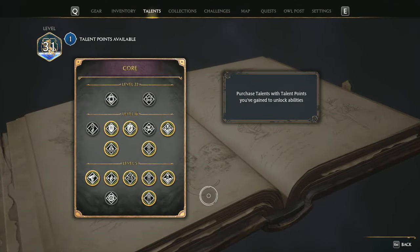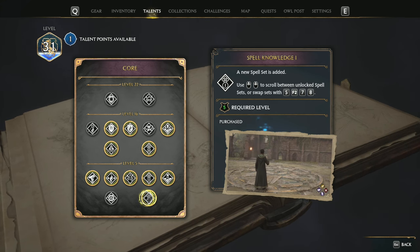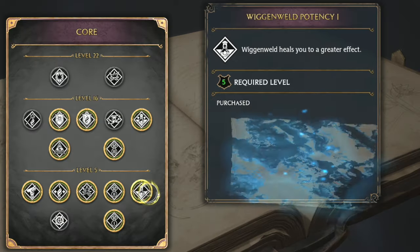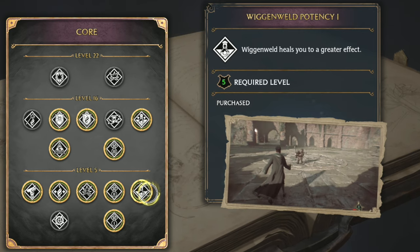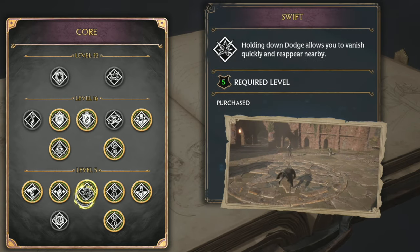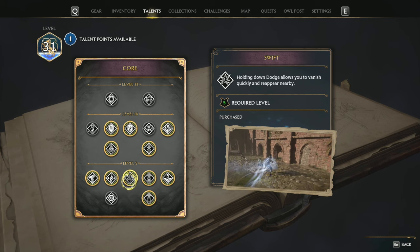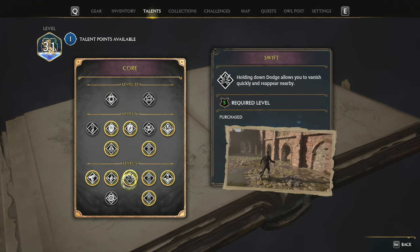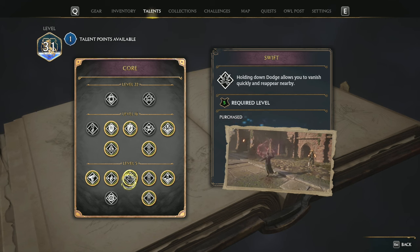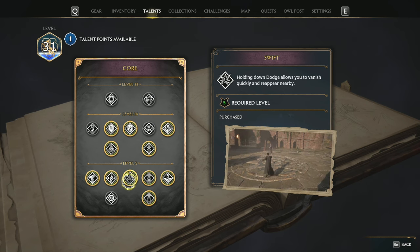Some other talents you'll want: core talents are fantastic across the board. Spell Knowledge is quite useful because you get an extra spell bar — you can have one for damage, one for shield breaking, one for utility — and you can get that three times for four different bars. You'll also want Wiggenweld Potency to heal, available at level five and level 16. I highly recommend Swift — holding down dodge allows you to vanish and quickly reappear nearby. With this potion build you'll be dodging a lot, zipping around to place your cabbage, since there's a brief animation when you chuck it out where you're very vulnerable.